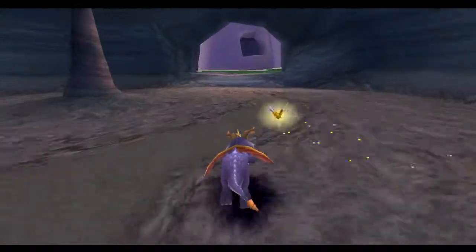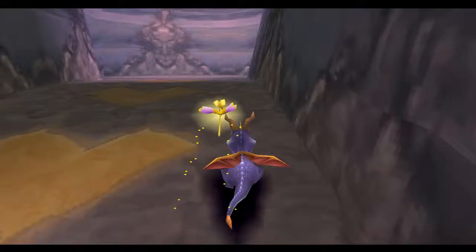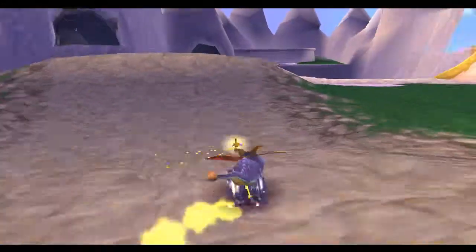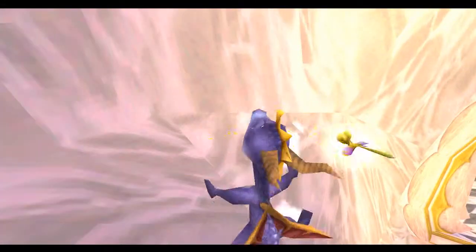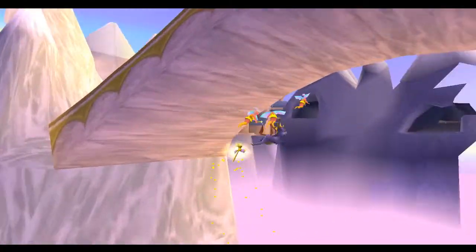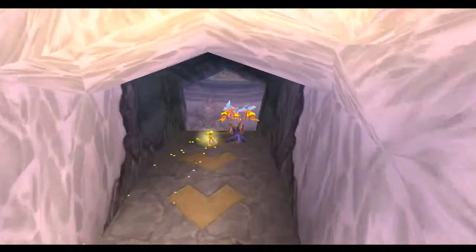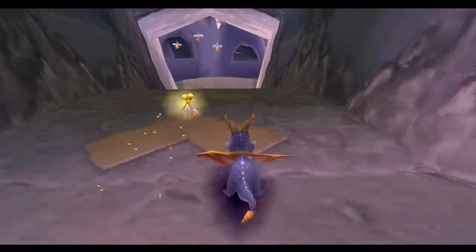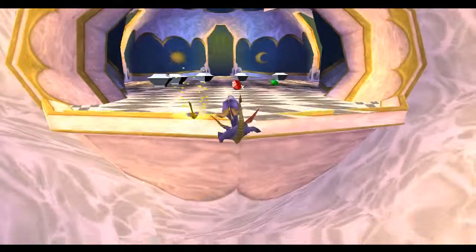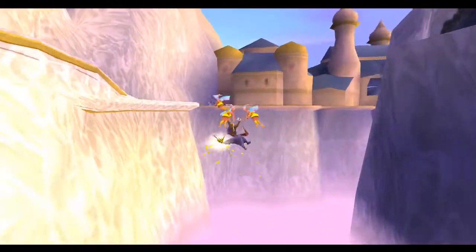So all that's left now is to access the three areas via the super charge. I think we're going to go for the one where the crackers were first - get the egg thief there. Oh no. But as I said, you'll never die here. It's almost as if they kind of realized that people are going to die. OK, we're going to try that one more time - oh no guys, that's unlucky. It's actually starting to irritate me now.